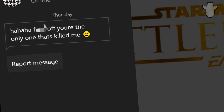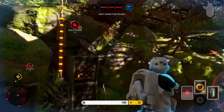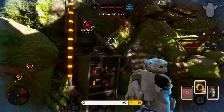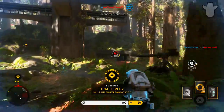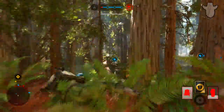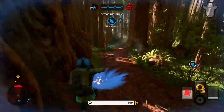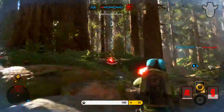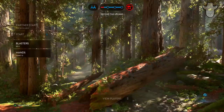First thing first: die less. You might think how does dying less contribute to how many kills you get. What it does is it sets you back from the action, meaning less kills for you, especially when you don't have a partner. In this clip it took me over a minute and a half of running to get back to the spot I wanted to be in. That's what happens when your streak gets messed up.